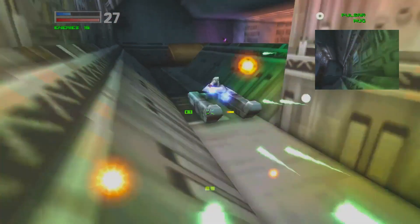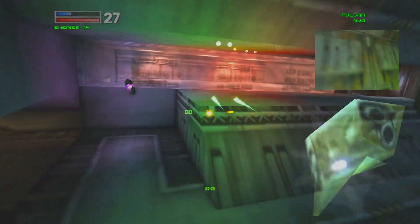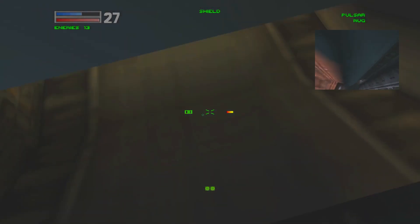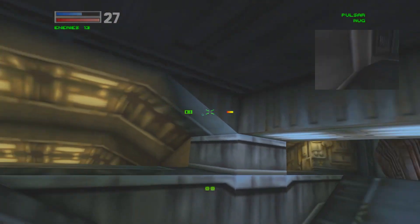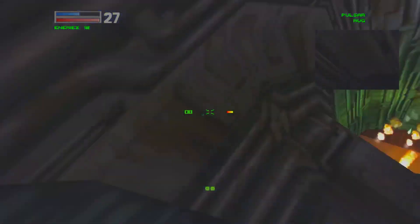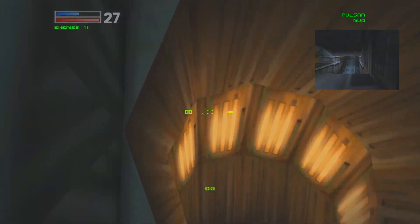This level is actually easy to memorize — it only has two floors, that's it. Under my health it says number of enemies, so there's 13 left. Alright, let's go. There's a laser turret in here somewhere. Let's go down here, and another one. Let's get going.